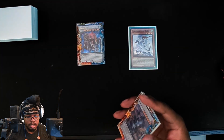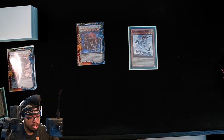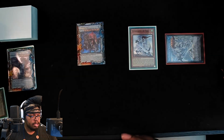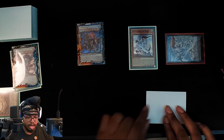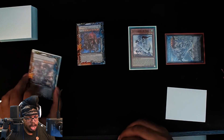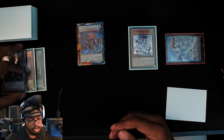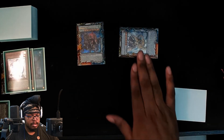Now this is where we go Taya effect — we're going to banish the Longyuon just to get our token here. And now we're actually going to banish the Adara here so we can put back our Longyuon right back to our hand.